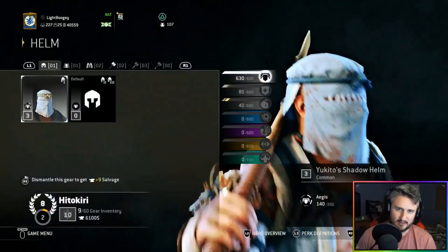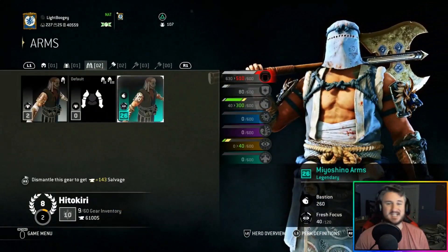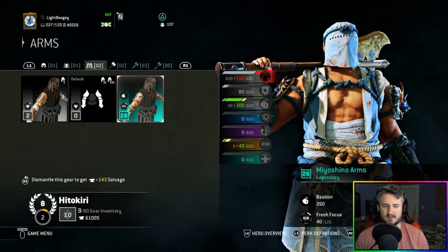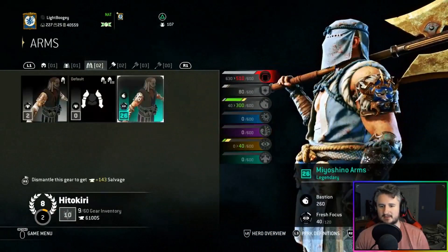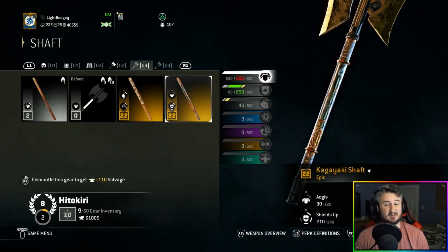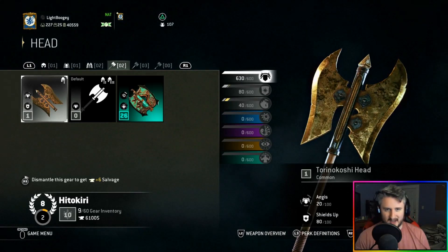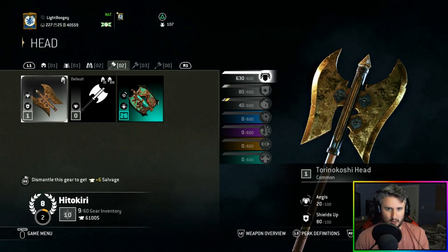The reason I waited to rep 8 is because rep 8 is when you start getting guaranteed legendary tier gear. This is the legendary gear — the teal color — and that's what you want. Every piece of gear has perks, but the values go higher as the rarity gets higher. I prefer waiting until rep 8 so I can finalize my fashion and my perks all in one shot.